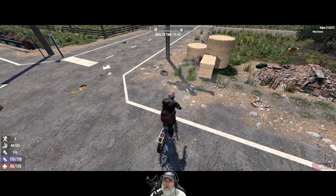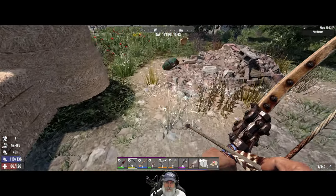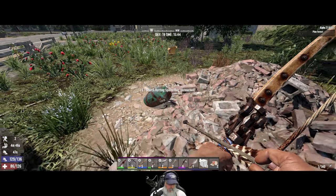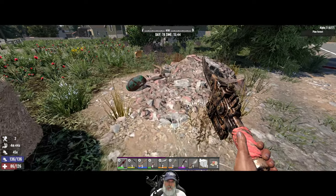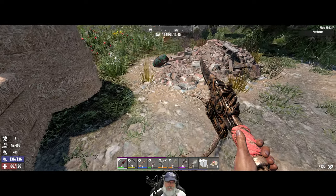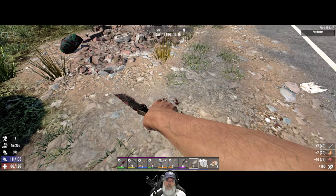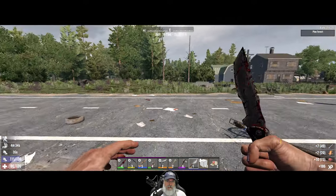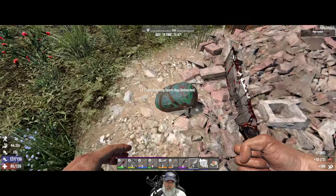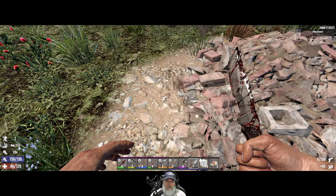We were just over here, weren't we? That's where we saw the first snake. Oh no, this is a different one — it's like right in the same exact spot. I thought it was the same one. When I say same exact spot I mean on the southeast corner of the block, that's why I was a little confused. Handguns.